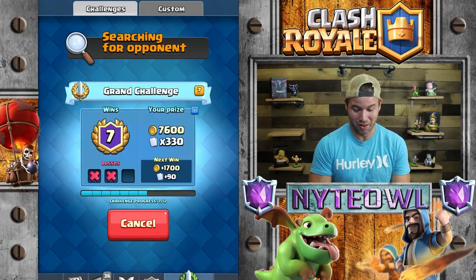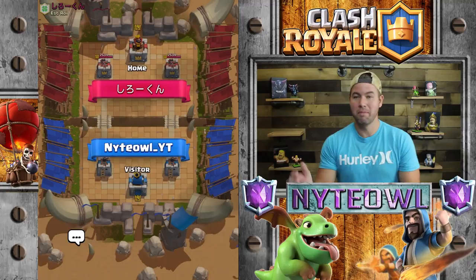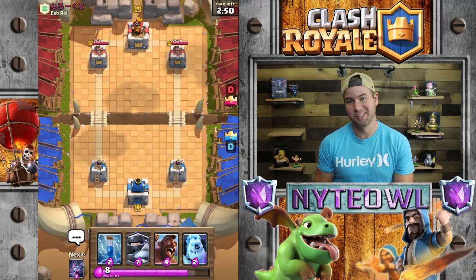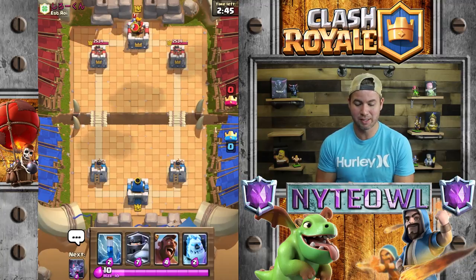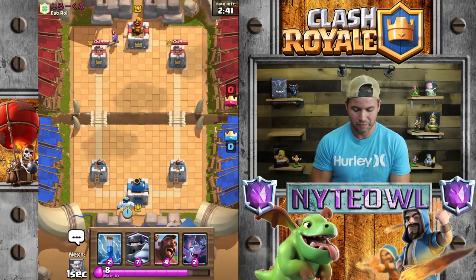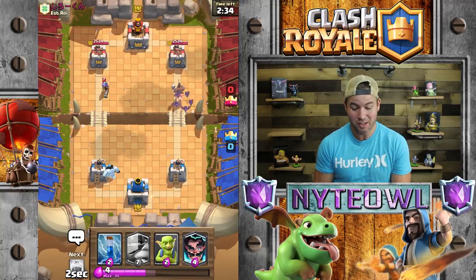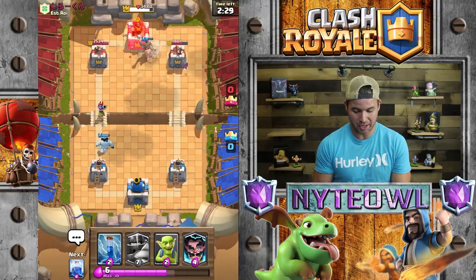Hopefully this battle goes well. This deck is really similar to the deck that I use on ladder with the mini pekka in it. It has the goblins, it has the bats, and it has the hog in there - hog is obviously your number one offense, and then the mega knight for defense. My only problem is I can't figure out when exactly to use the mega knight on defense, because sometimes I use it and I'm just out of elixir because it does cost seven elixir.